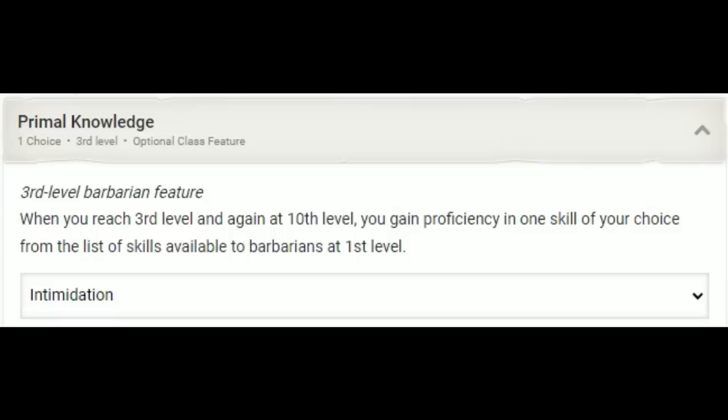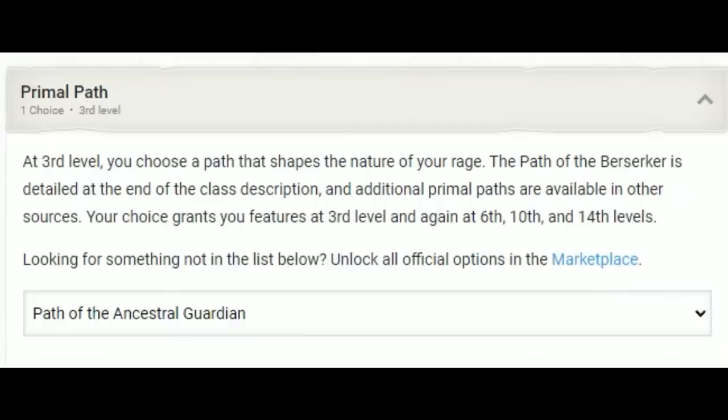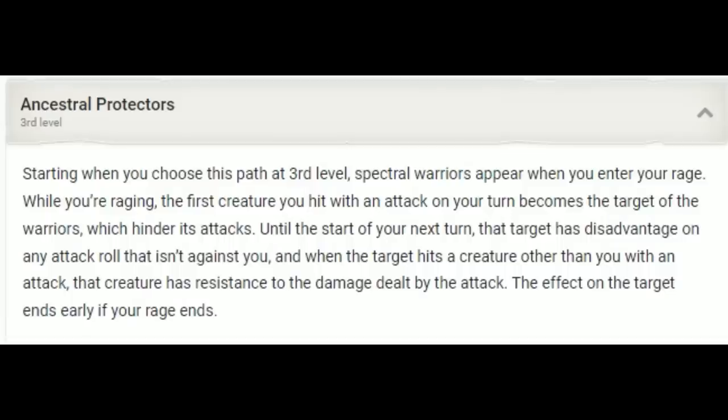At third level we get three things: an additional rage per long rest; Primal Knowledge from Tasha's, giving us an additional skill proficiency — I've chosen Intimidation; and our Primal Path, where we select Path of the Ancestral Guardian. This gives us Ancestral Protectors: while raging, the first creature we hit on our turn has disadvantage on attacks against anyone but us, and if they hit a creature other than us, that target automatically has resistance to that damage. This lasts until the start of our next turn, and it's another way to encourage enemies to attack us instead of our allies.